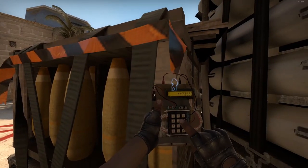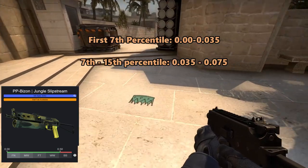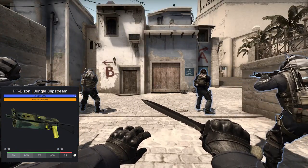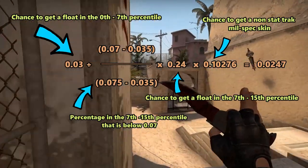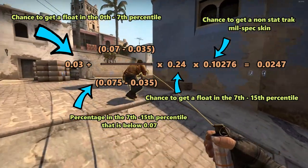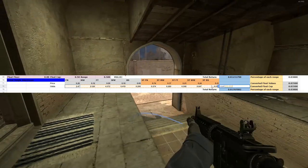One example of how I computed these things: the Bison Jungle Slipstream has a float range of 0 to 0.5, so the first 7th percentile was from 0 to 0.035, and the 7th to 15th percentile was from 0.035 to 0.075. But Factory New condition only contains skins with floats below 0.07. So to figure out the chance to get a non-StatTrak Bison Jungle Slipstream Factory New, all we had to do was add the chance to get the first 7th percentile to the percentage that was in the Factory New condition range in the 8th to 15th percentile, then multiply it by the chance to get a non-StatTrak Bison Jungle Slipstream. To confirm I made no mistakes, I added the odds of each condition of each skin and made sure they lined up with the supposed odds down to the 10th decimal point.